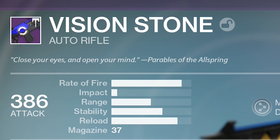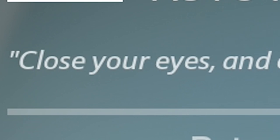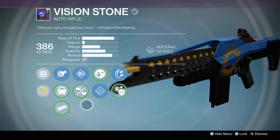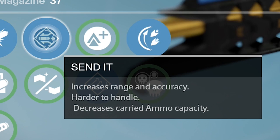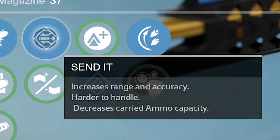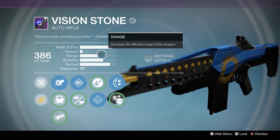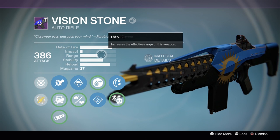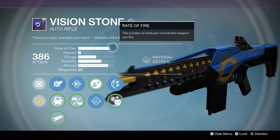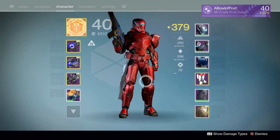Close your eyes and open your mind. Parables of the Allspring — great words of wisdom, if you're looking to die. I just upgraded it and I'm excited to see how well it works. The roll I got is an interesting one. I'm gonna be rolling with Send It, which increases the range and accuracy, but it's harder to handle and decreases carried ammo capacity. It'll give even more effective range and reduce the severity of the weapon's recoil. It's got a pretty modest range bar. It's not a bolt hose — it's an auto-rifle with one of the slower rates of fire and higher impact, which I certainly do like.